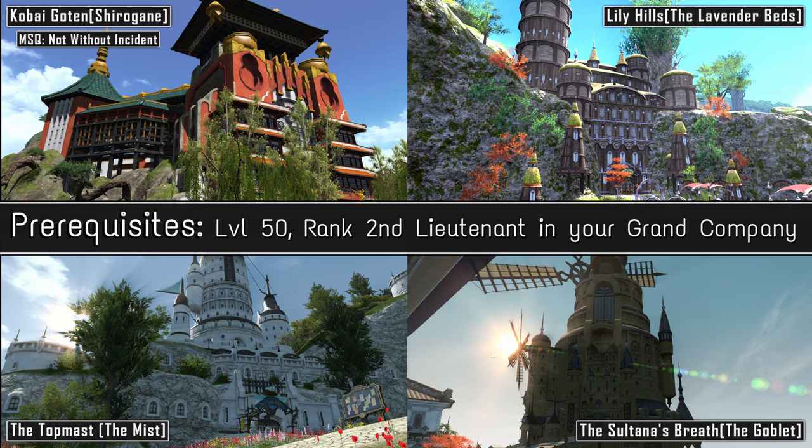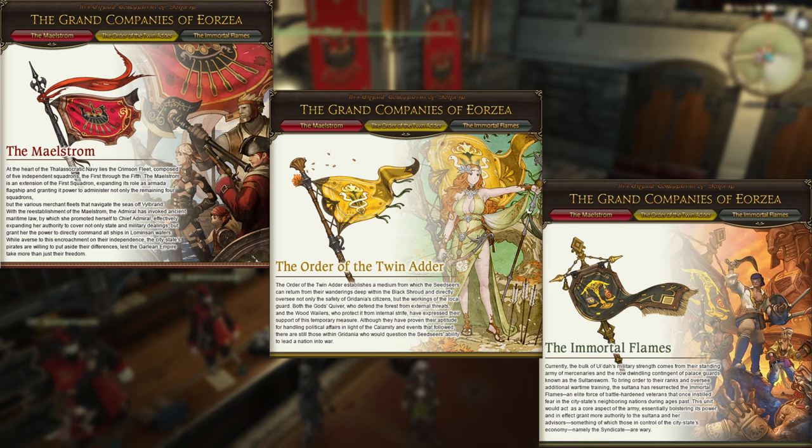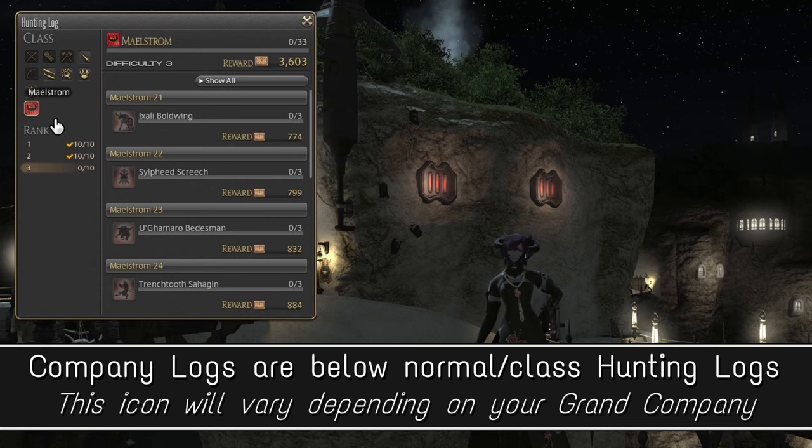Before you can purchase an apartment, you'll first need to be level 50 and obtain the rank of Second Lieutenant in your grand company. Start off by joining a grand company you like. Then to rank up, you'll need to give company seals to your company's personnel officer. Furthermore, to break through to certain ranks you'll eventually need to complete the first two company hunting logs.